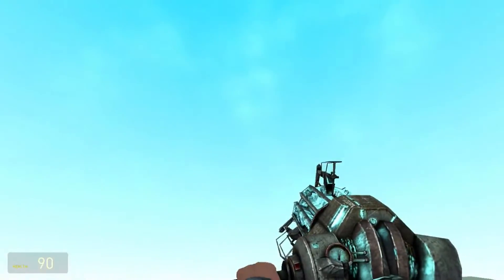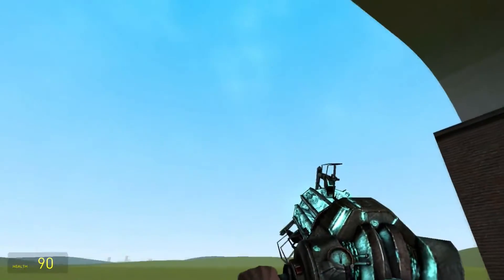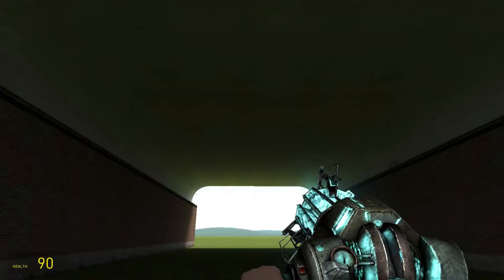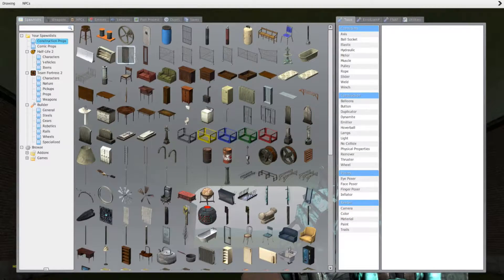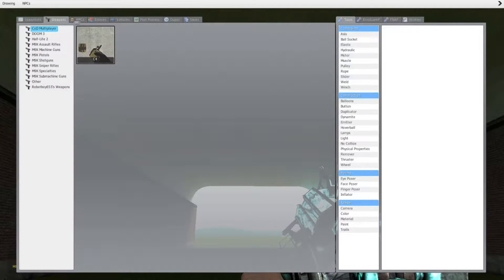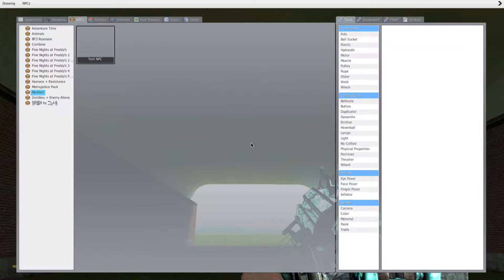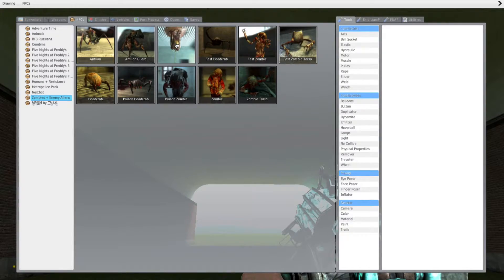If you're not using this map, you're probably going to have to put something up and freeze it, so the thing I'm about to do can be under it. Go to your NPCs, then go to zombie and enemy aliens, make sure, and then put down a barnacle.